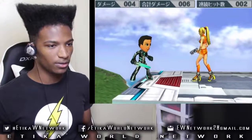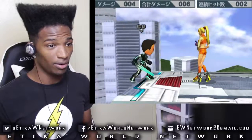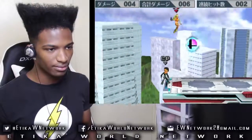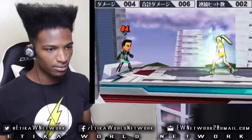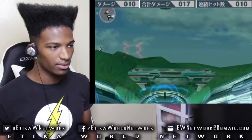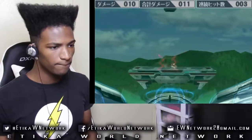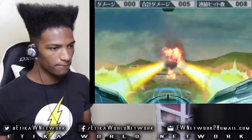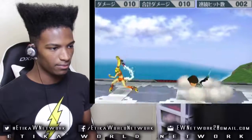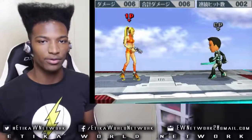And of course the taunts. Side taunt. Down taunt — I wouldn't mind. Up taunt. Now for the final smash. It reminds me of a snake. Was that one hit? Wow. And that my friends is all of Samus's moves as Zero Suit in Super Smash Brothers for 3DS.